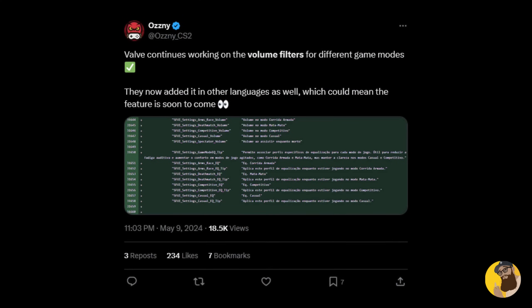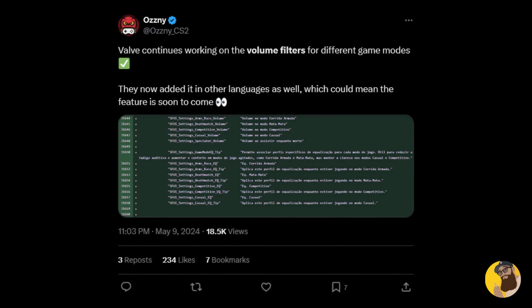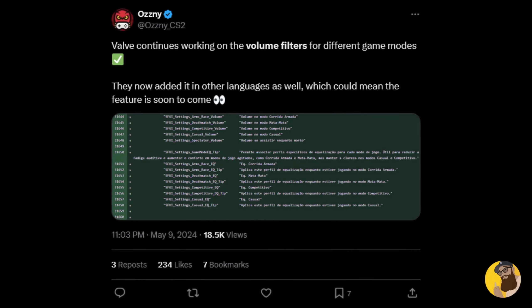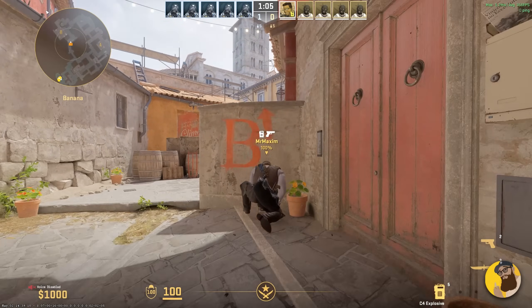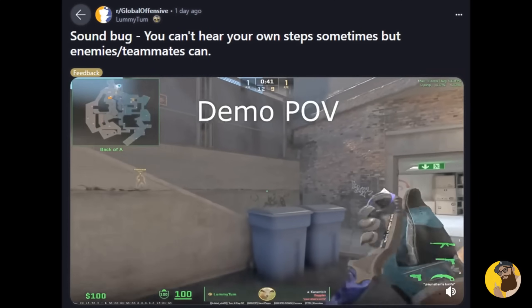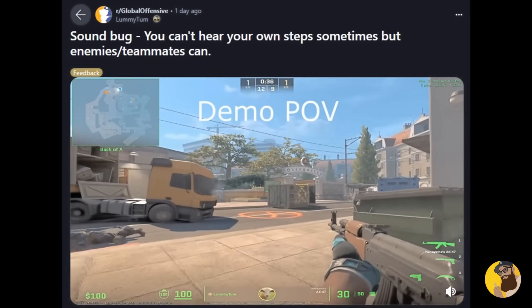Speaking of game modes, thanks to Osni, Valve are also working on volume filters for each separate game mode, which is actually pretty neat, since you'd probably like to have Deathmatch on a lower volume. But apart from this update, there are still bugs out there affected by recent changes, like the one I covered last video, and we can't forget the sound bug that came right after they fixed the water sound bug, which can still haunt anyone to this day — we have no idea if this one's even fixed. But that's the end of this video, I'll see you guys soon. Peace.